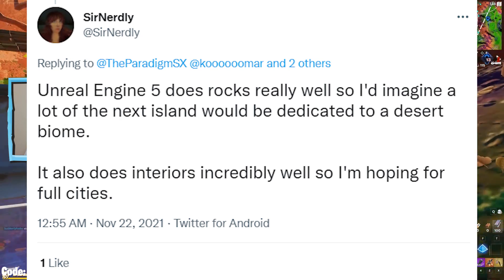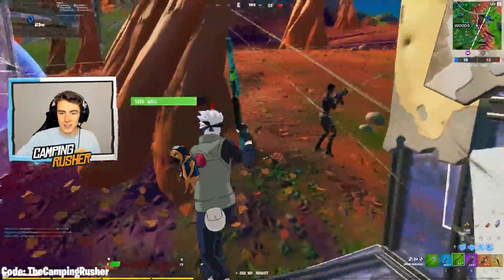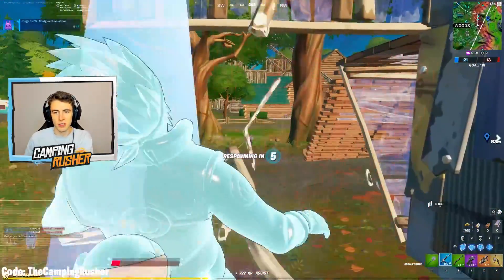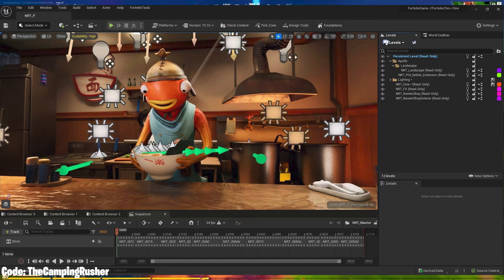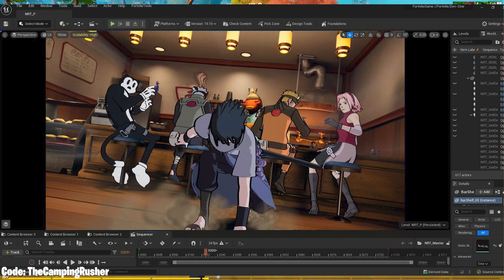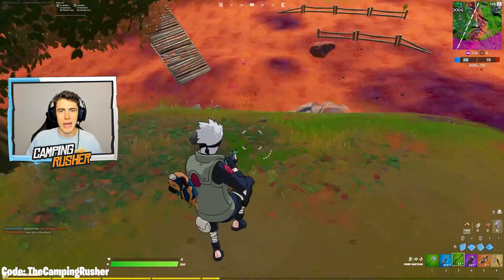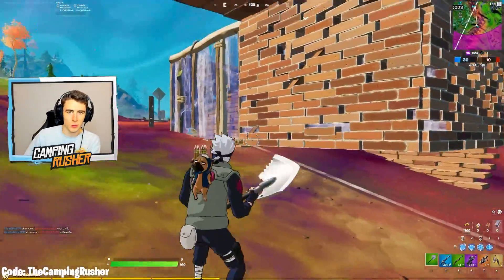UE5 also does interiors incredibly well, so I'm hoping for full cities — big city POIs. That's one of the rumors going around. The Naruto trailer video was created in Unreal Engine 5 using game version 19.1, which is next season's first patch. I'm showing photos from it to give an idea of what the graphics might look like — specifically for minis, bigs, and the interior of a building — so you can imagine what that style will look like for an entire map.